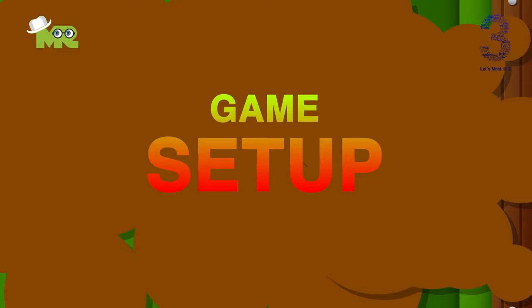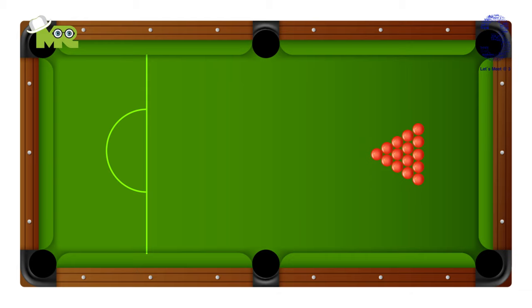Game setup: each of the colored balls has a specific location on the table. Set the rack by placing all 15 red balls in a pyramid at one end of the table. Then place the pink ball directly in front of the point of the triangle, the black ball a few inches behind the red balls, the blue ball in the center, and the yellow, brown, and green balls lined up horizontally on the breaking point at the end of the table.